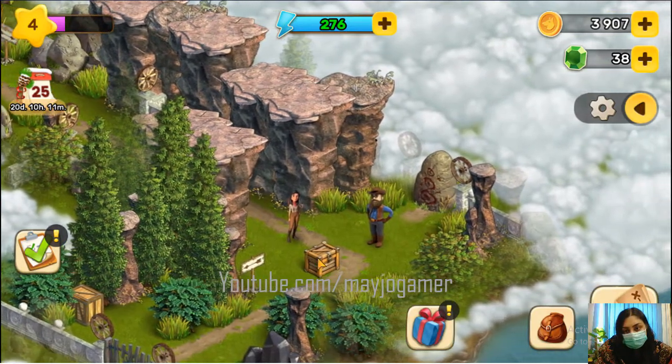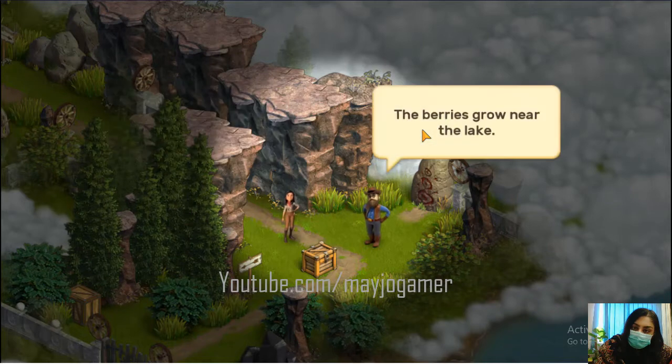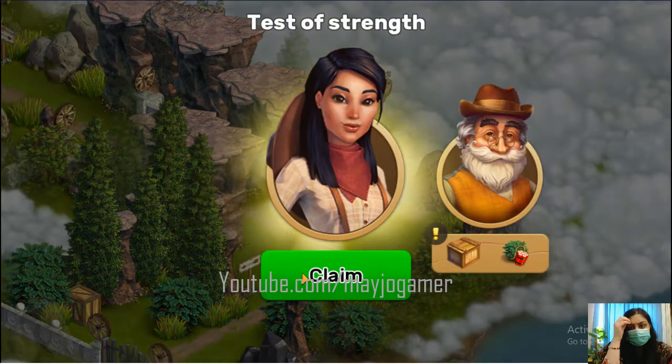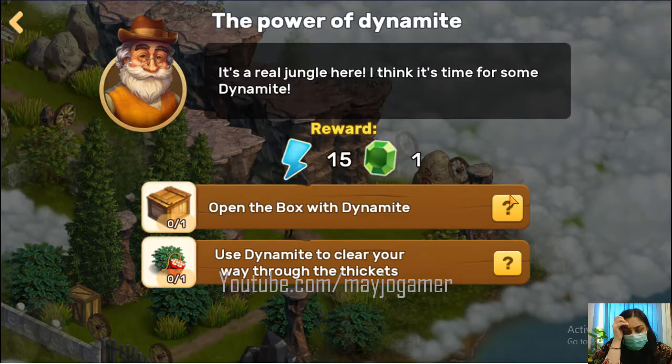We got some rocks. I'm on the way to pick special berries for healing tea. Where can I find them? Go near the lake, but the path is impossible — you'd better clear it with dynamite. Let me take the claim first, then open the box with dynamite.